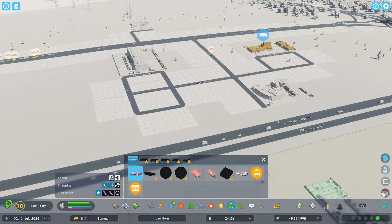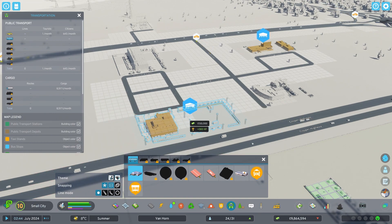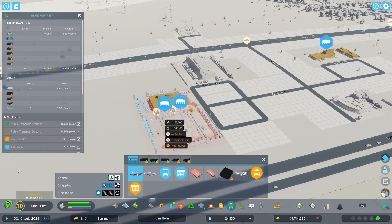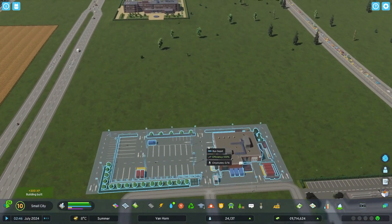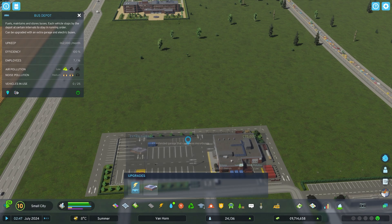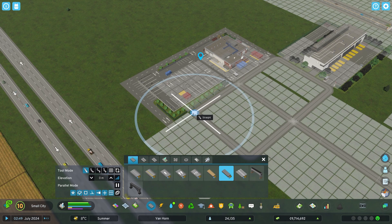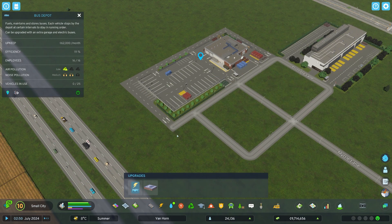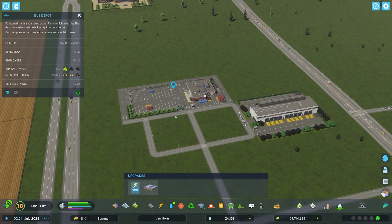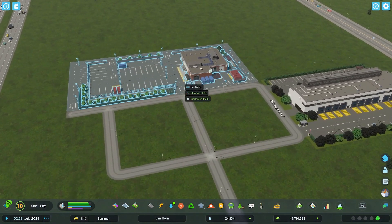I want to get the bus depot there - I don't want to put something like right here. Here might be better just because it has an off-building add-on - an extra garage. Let's add a little thing here, attach that to it. There we go - we have our bus depot. Now we can start with placing the bus station.